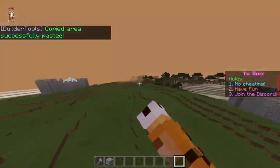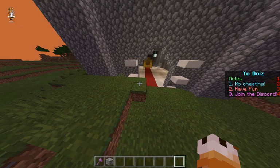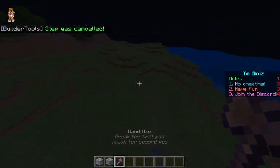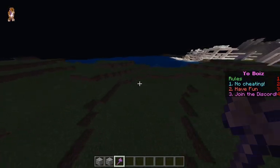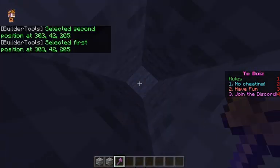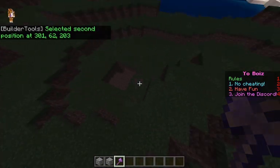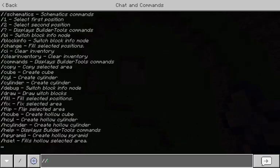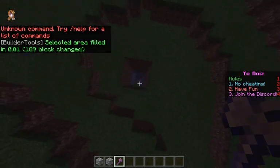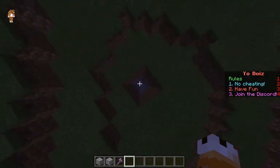This comes in handy a lot — I can't count how many times I needed to duplicate something while building. To get rid of a paste, do slash slash undo and it just takes that away. The next thing is how to clear an area. Let's say I want to get rid of this gigantic ditch: left click on your first point down below, right click the top point, then do slash slash fill and then air. As you can see, it cleared all those layers instantly.